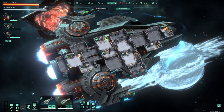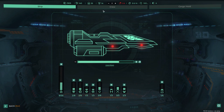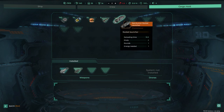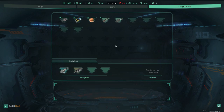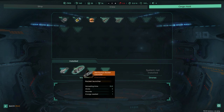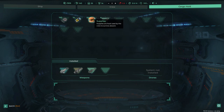We can farm some scrap by staying here, but we idled too long and were discovered. We already have crew to deal with that. We picked up a retribution rocket launcher — phenomenal. I'll swap it in. It wants two power and fires 10 shots. I'm not entirely sure about it but we'll see — I only have four rockets anyway.